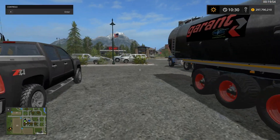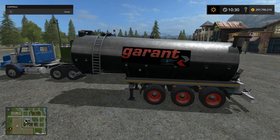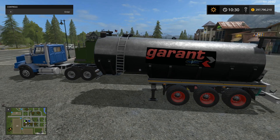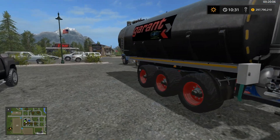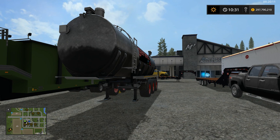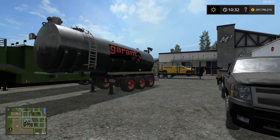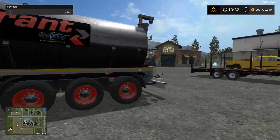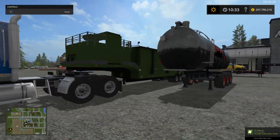Up next we have what's called a Garant Preventi trailer — this is for your pig feed. You can load this guy up with pig feed, it holds a crap ton. We can check that out — it's in your animal section and it holds 35,000. It works, it looks great, everything about it looks awesome — so that's for your pig feed.